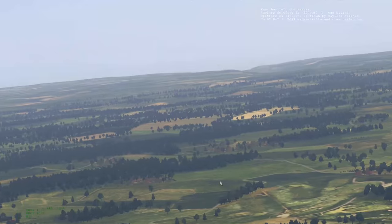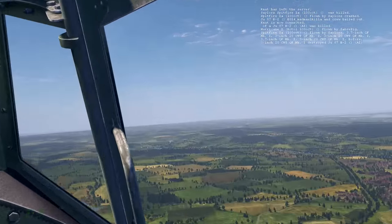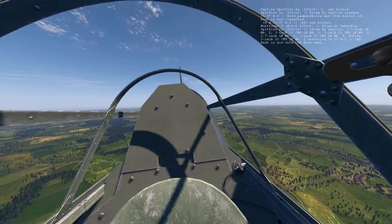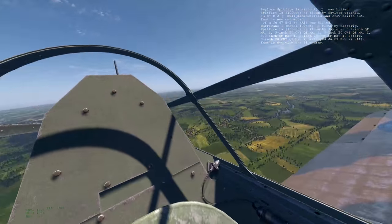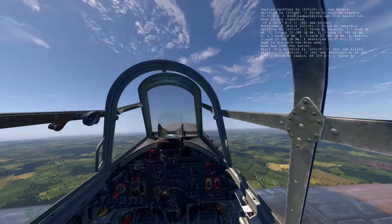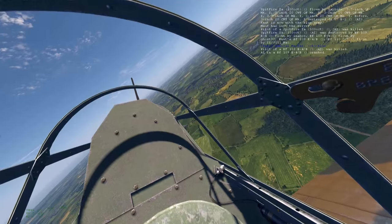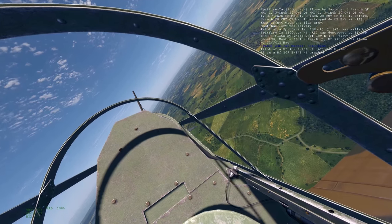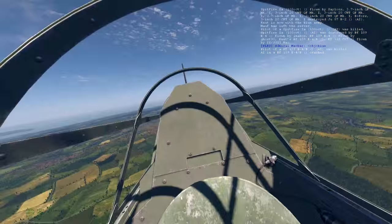I'm going to climb towards Hawkinge. Just get a little bit of airspeed — 180, that's good enough. Now we can start climbing. Trim out and up we go. That's Dover over there. Looks like there's some kind of target over there. Going to maintain a climb at about 140 miles an hour, which is best climb speed in the Hurricane. I did actually have the boost cutout on all that time. Fortunately I haven't blown my radiator. I used boost cutout for takeoff I think, but it's off now anyway.